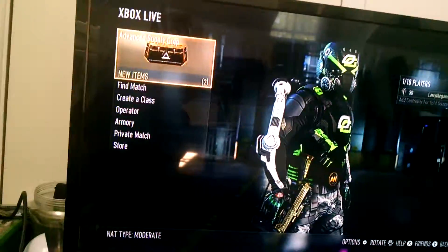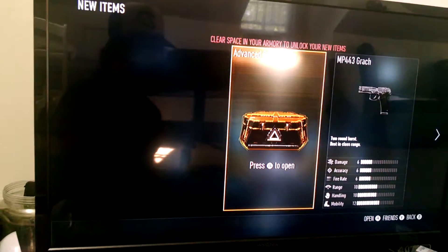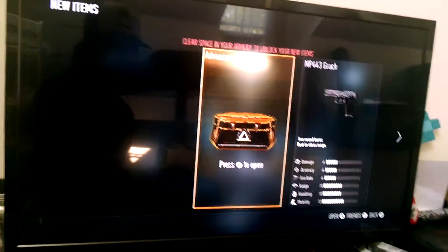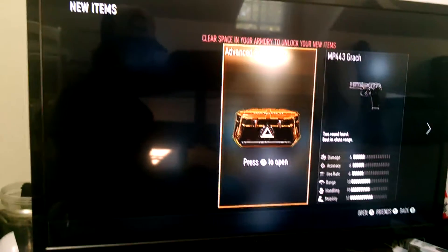Without further ado, guys, I'm just holding this one in my hand. Let's open it. So we got the advanced supply drop. I also unlocked the MP44-3 Granite, but that's not important because I already have most of the weapons for it. Let's open it up and see what we get. Please be something good.